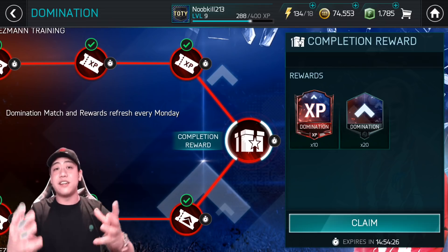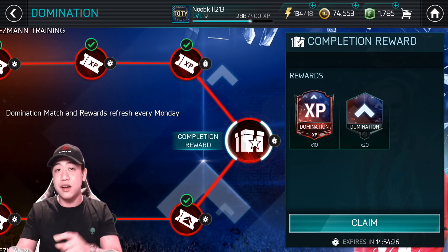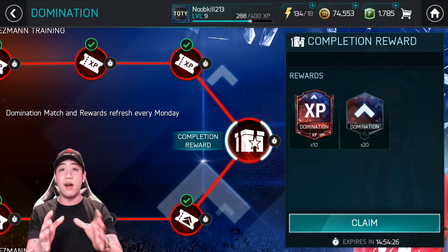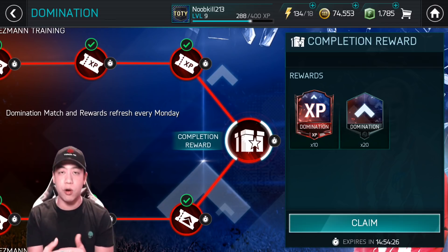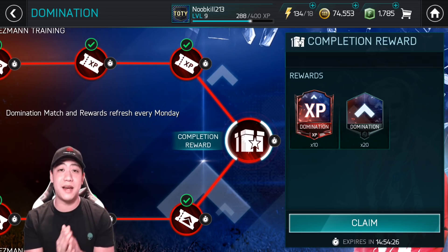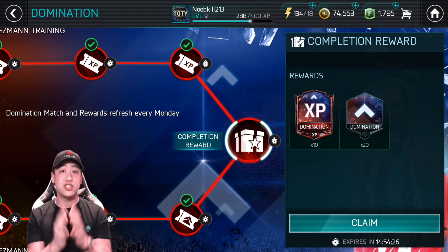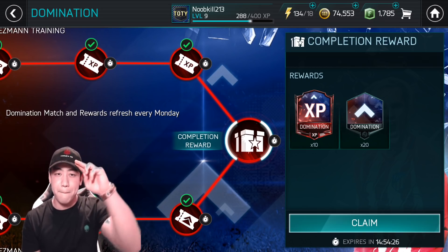This event refreshes every Monday. The big takeaway is: make sure when you purchase your Stamina, you use it — because Stamina maxes out at 12. If you don't use all your Stamina, it will roll over to next week. And if you don't spend your Domination Points, those will roll over as well. Hopefully this video helped break down the weekly part of Domination. Make sure you play it to level up your Griezmann — because he is a monster. Thank you guys so much for watching. Always stay hyped, and I'll catch you guys soon. Peace!